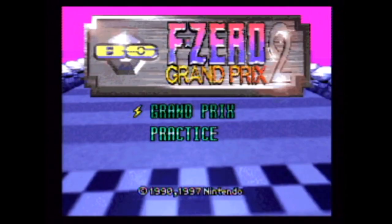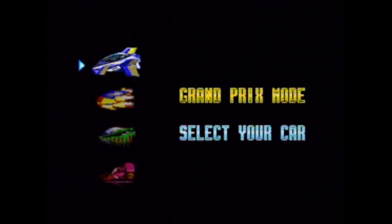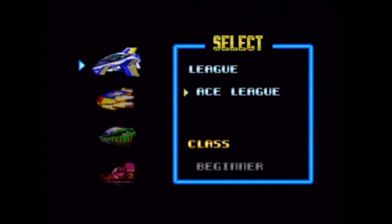Here we go. This is the second half of the F-Zero sequel — the second part of the broadcast of the sequel on the Satellaview. Not a lot of options here, just like before. I'm going to go with the old Falcon. As you can see, there's only the Ace League, supposedly. We don't know this for sure.